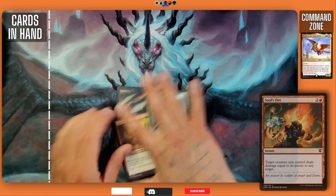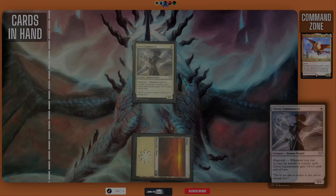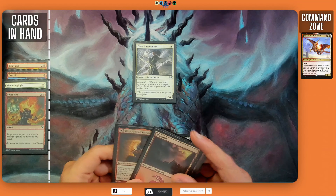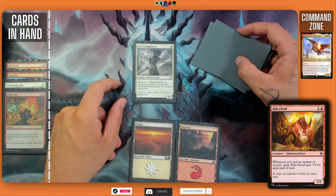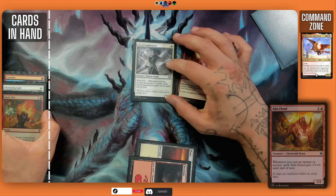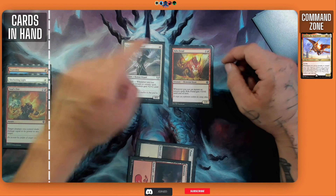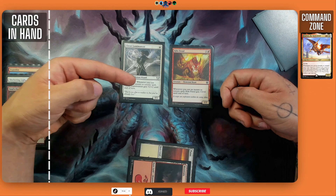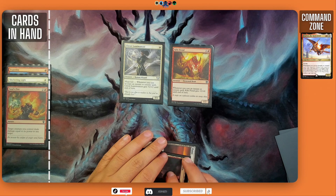We're going to pay one, get down the Clever Luminancer, and pass the turn. We draw into Birgi, the God of Storytelling. We'll get down the Mountain and play the Kiln Fiend right now to get a ton of power on the board quickly. This deck is meant to be played with creatures that have low converted mana costs that pump themselves up whenever we cast spells. This represents four power and two power on turn three — that's a total of six damage. Not bad. We'll pass the turn.